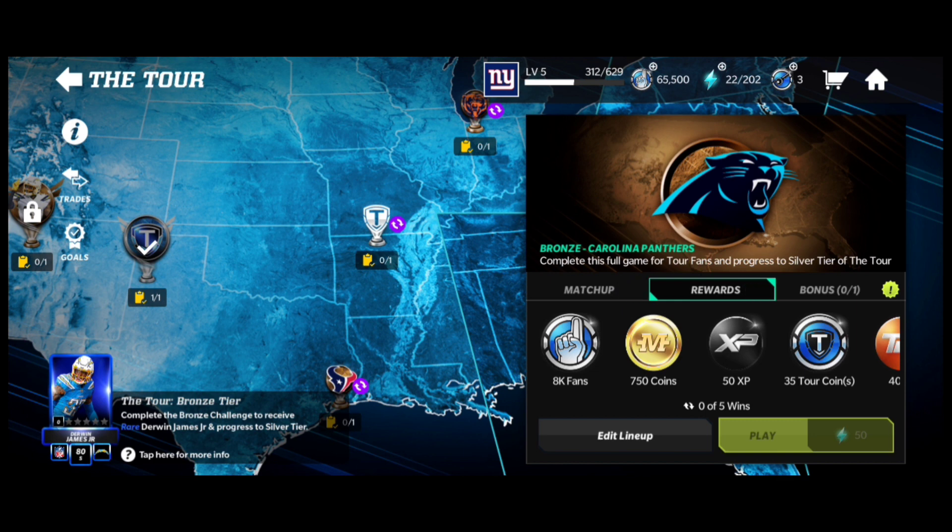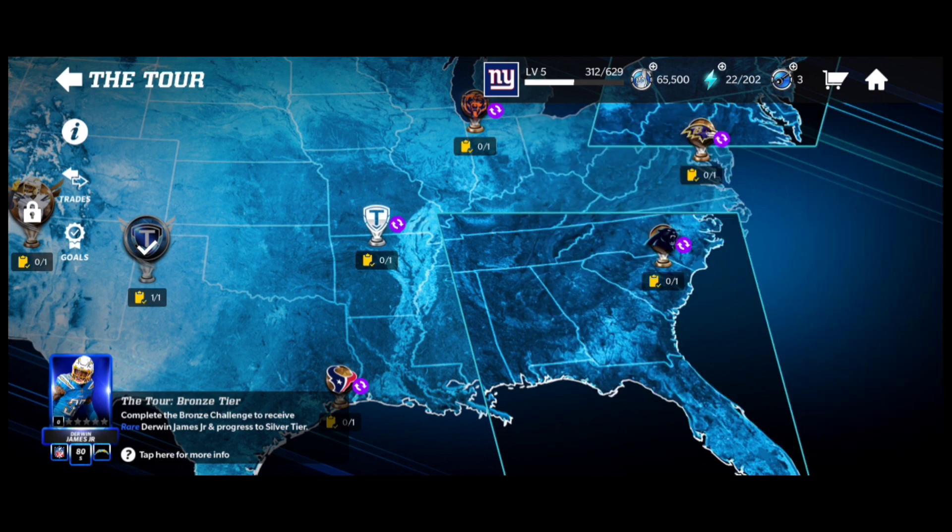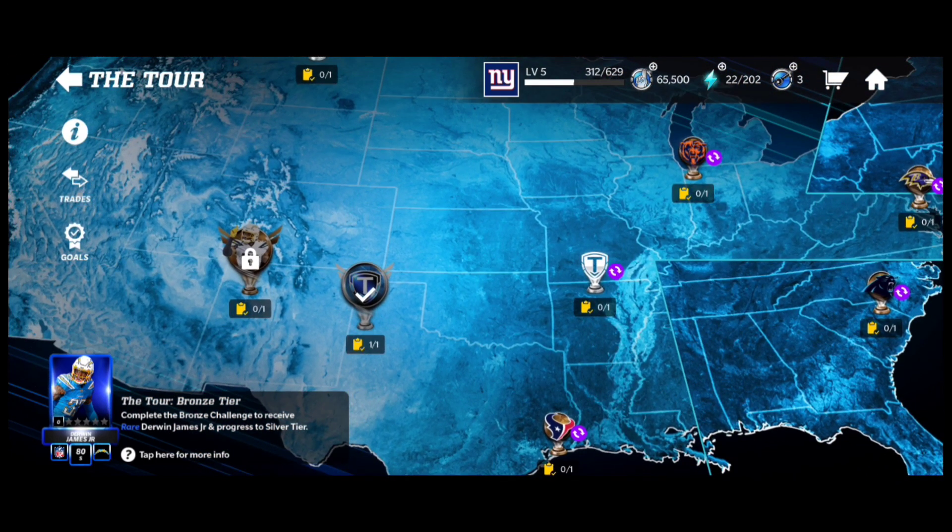If you click on one and then click on Rewards, it gives you 750 coins for playing one event. It costs 50 stamina for one, and you can play this five times. You can honestly auto these events, which will be way faster and get you your coins faster too, which is great.